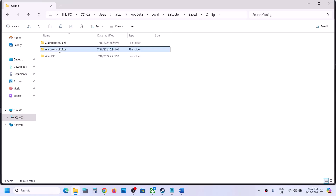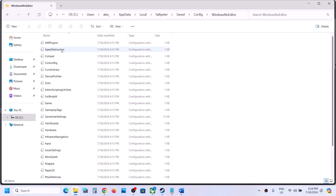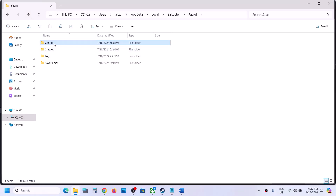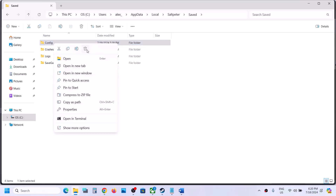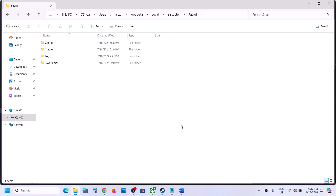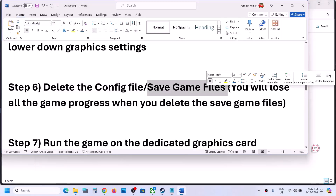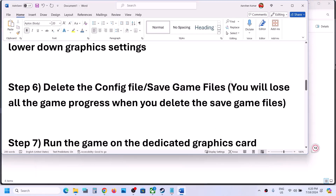If you have the game on Steam, look for 'WindowsNoEditor'; if you have the game on Xbox app, look for 'WinGDK.' You can open the appropriate folder, or you can simply go back and delete the entire Config folder by right-clicking and clicking Delete. Once deleted, all saved settings will be lost. Launch the game and check.